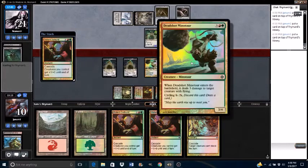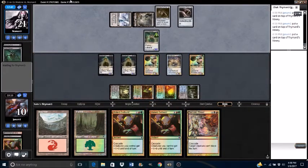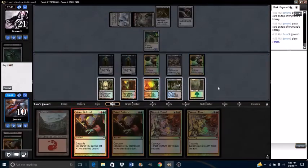Unfortunately, Undying resolves before I can deal 3 damage to it. I can put my opponent at 1 next turn — that's something I'm okay with doing. We'll go ahead and cast a Violent Outburst for value.